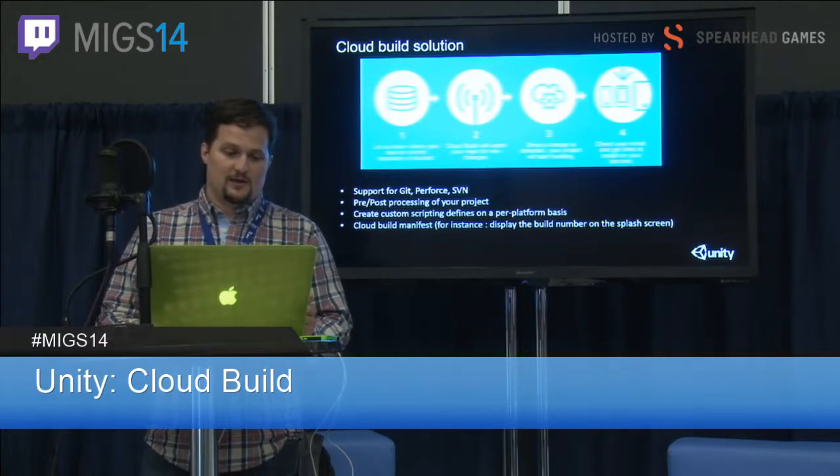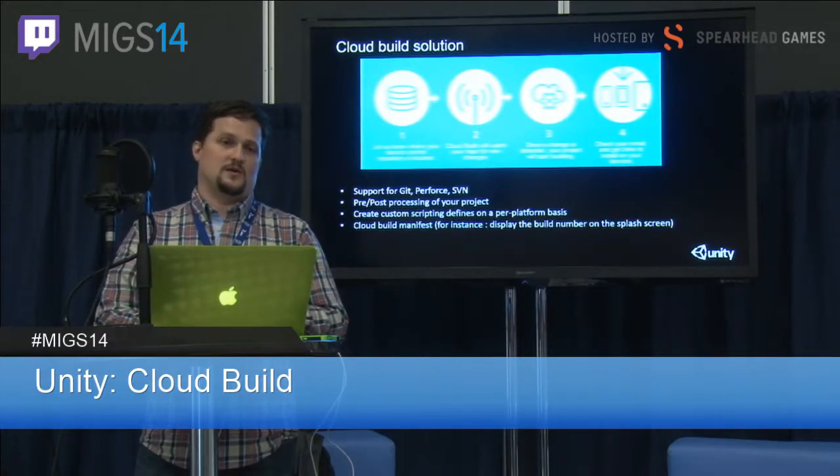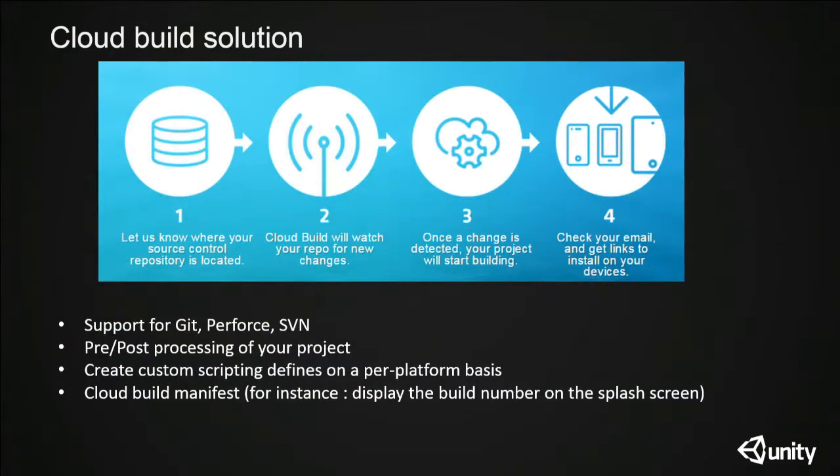The Cloud Build solution is super simple. We support different version control systems: Git, Perforce, and SVN at the moment. Whenever you have something you want to try, push it on your source version control system, and then automatically Cloud Build will watch your repo for changes. When a change is detected, we are going to start a build and deploy it for you automatically.